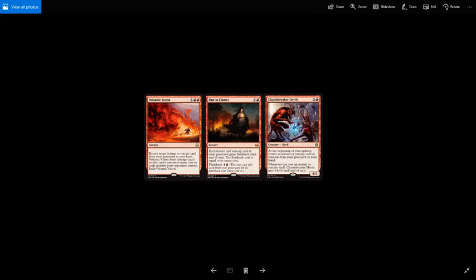Passing Flames is 3 and a red for a sorcery — each instant and sorcery card in your graveyard gains flashback equal to its mana cost until end of turn, and it also has its own flashback for 4 and a red. Charmbreaker Devils is 5 and a red for a 4/4 creature devil. At the beginning of your upkeep, return an instant or sorcery card at random from your graveyard to your hand. Whenever you cast an instant or sorcery spell, Charmbreaker Devils gets +4/+0 until end of turn. Most importantly, you're getting one of those burn spells back to your hand each turn.